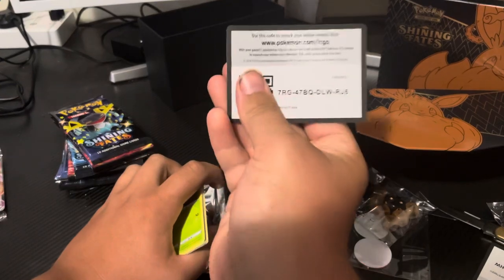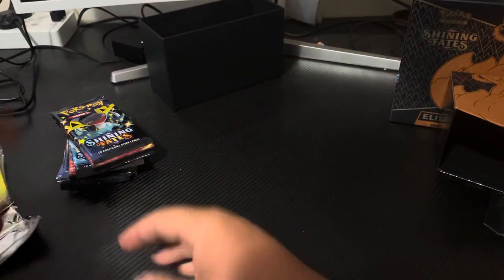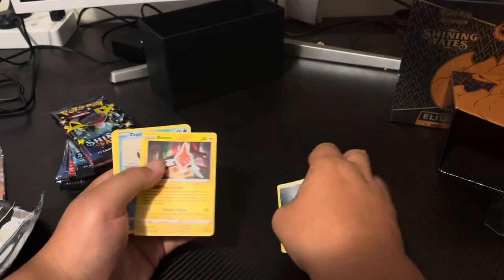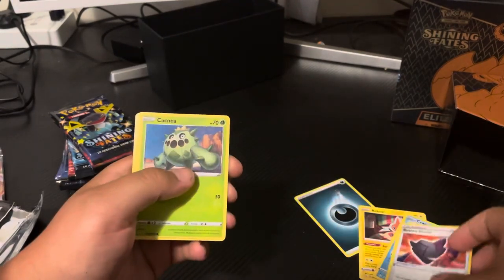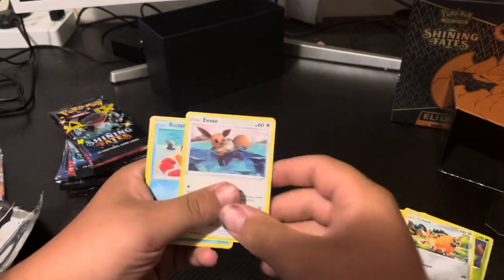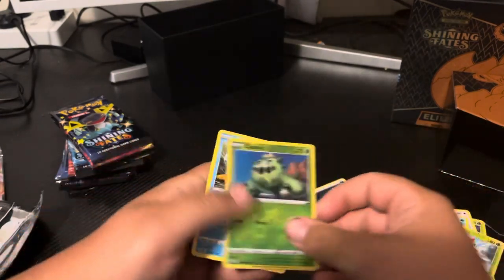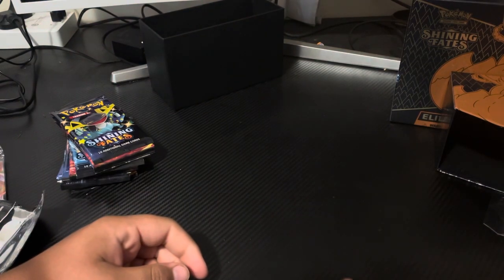There is the TCGA card for you guys. To the front we have a Dark Energy, Rotom, Cramorant, Rusted Shield, Cacnea, Cufant, Eevee, Buizel, Yanma, Reverse Cacnea, and regular rare Volcanium to start us off. Not a very good pack to start us off, but it is a pack to start us off nonetheless.